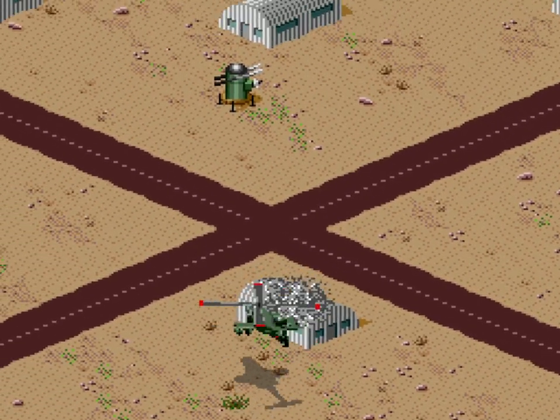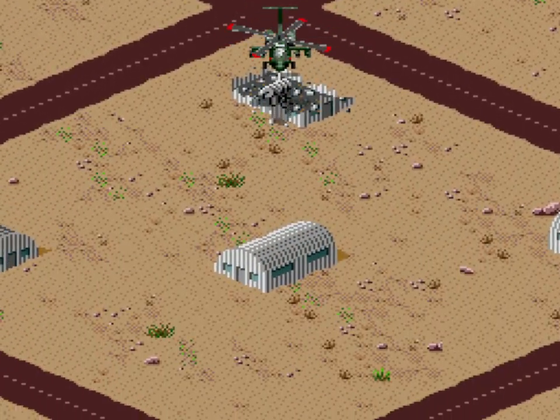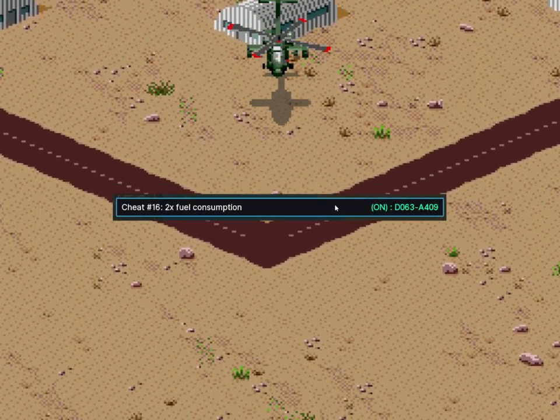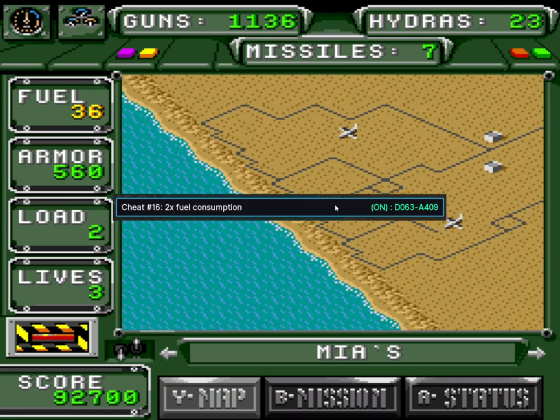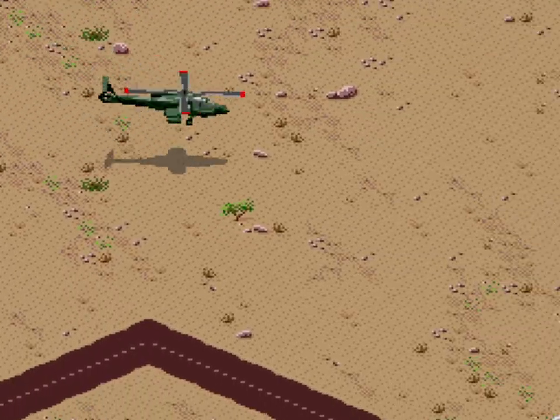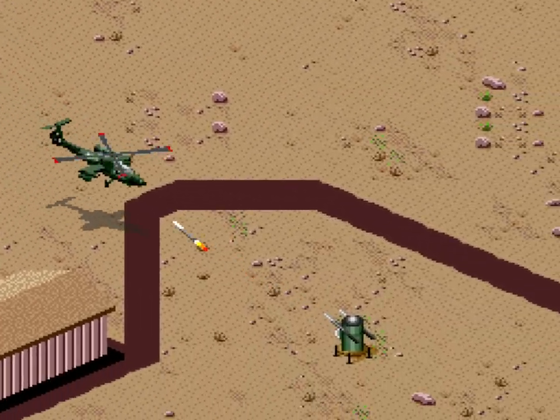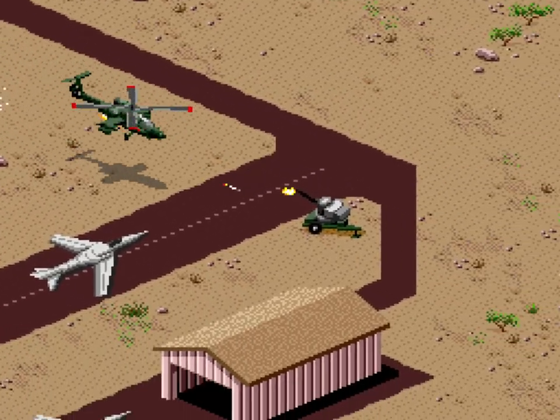Most of the cheats for Desert Strike do exactly what you'd expect by making the game easy with unlimited ammo, health, fuel and such, but one cheat stuck out to me: doubled fuel consumption. In Desert Strike your fuel acts as a time limit of sorts that you have to manage by picking up fuel drums scattered around the map or hidden inside buildings. Under normal conditions it'll go from 100 to 0 in 3 minutes and 35 seconds, but enabling this cheat brings that down to 1 minute and 49 seconds.